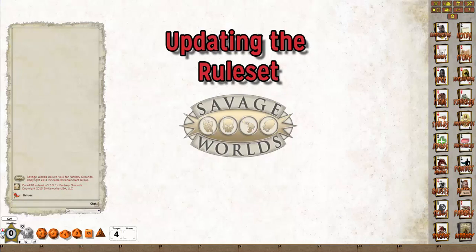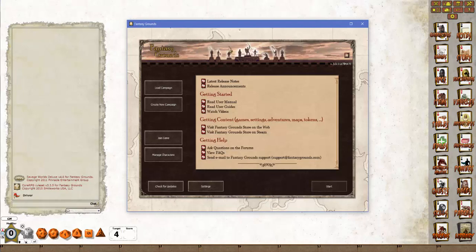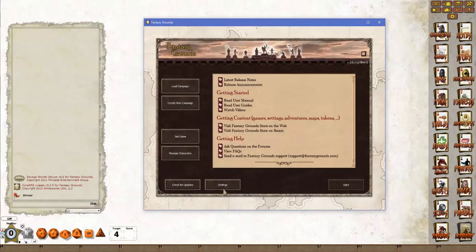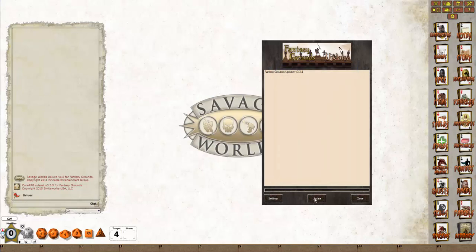The first thing I will cover is how to get version 4.6 by placing Fantasy Grounds in test mode. If we bring up a Fantasy Grounds session, all you need to do is click the settings button, say yes to that, make sure that you've changed the mode to test, click OK and then click the update button. This will download the latest version of the Savage Worlds ruleset.